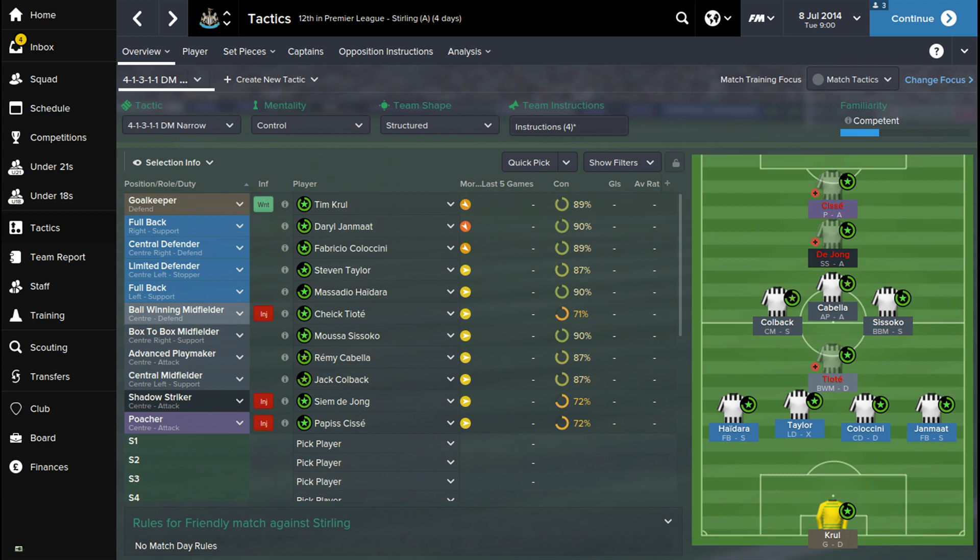If this formation had a target man, I'd probably have the two full-backs — or at least one of them — as a complete wing-back so they can push forward more. But with Papis-Sissoko as a poacher, it's really important to hold the line, because in the poacher role the ball won't be held up much. So what I'm trying to do is have Sissoko not hold the ball up, but De Jong will hold the ball up, as will Cabela in the middle. De Jong and Cabela have a really important role — they'll be looking to get Sissoko in on goal.